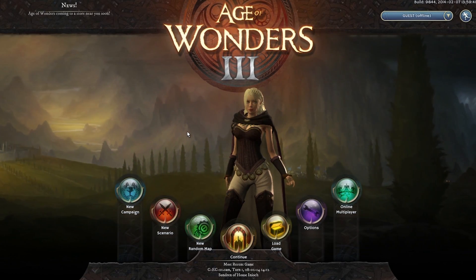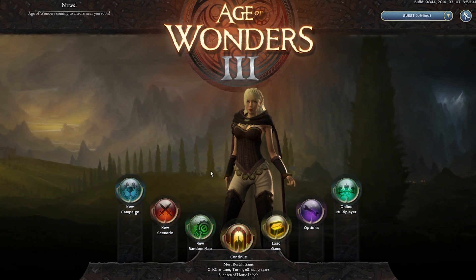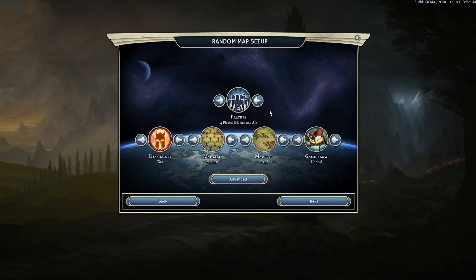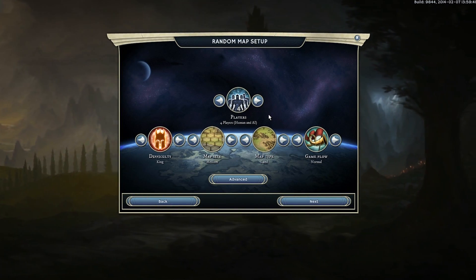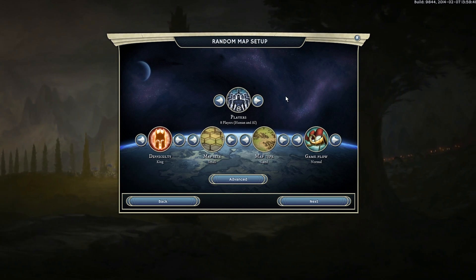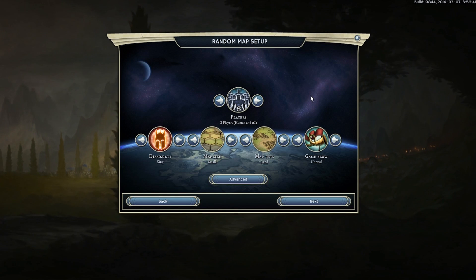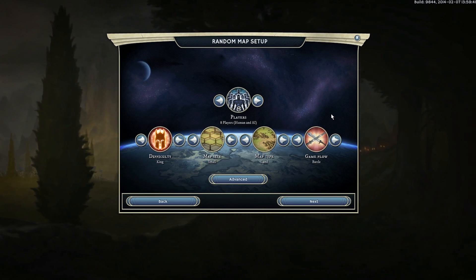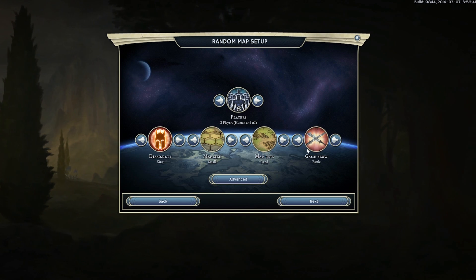Hello! Today we're going to be looking at the ARCHDROID class and we're going to be playing on a randomly generated map. This is our random map setup. We want a short, intense battle, so we're going to choose eight players and we're going to have a small map - so it's going to be like a knife fight in a cupboard. To speed things up a bit, we're going to choose a battle scenario. We start with a nice big army so we can get straight into the action.